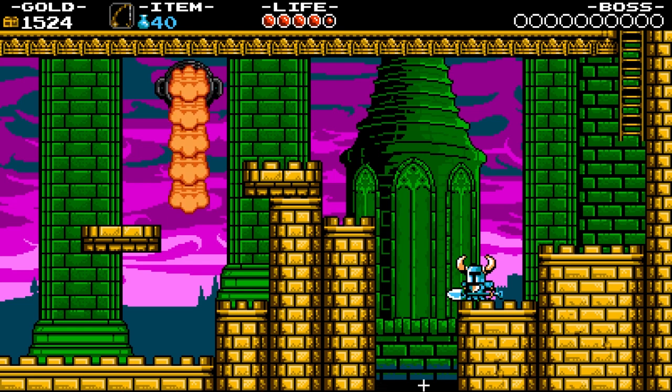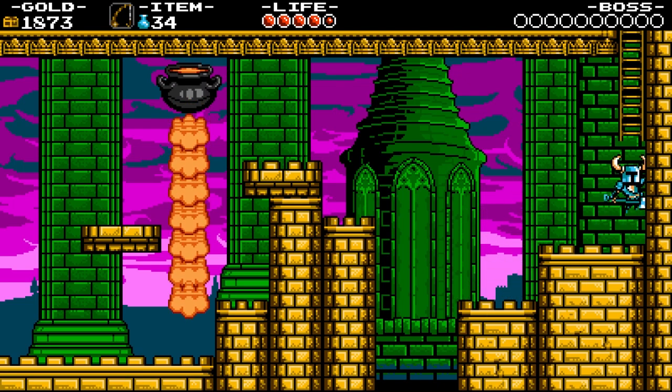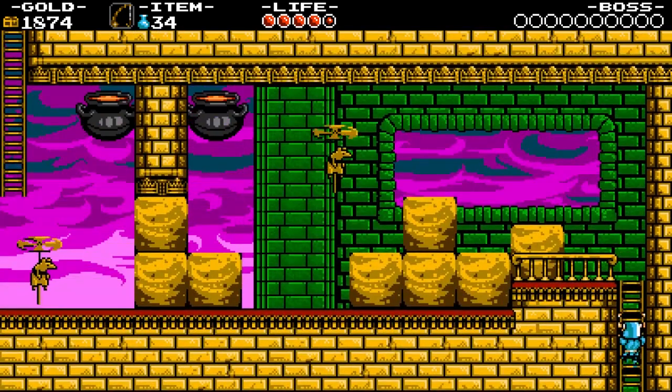You see that shimmering glitter down there? If we go ahead and use our fishing pole and fish down there, we pulled up a golden fish. That is one of the best uses of the fishing rod to get some extra money.